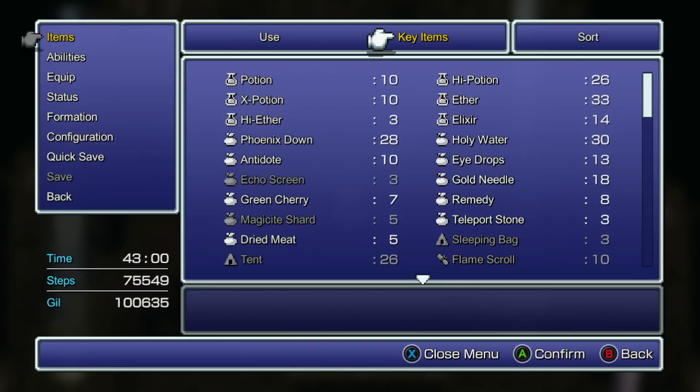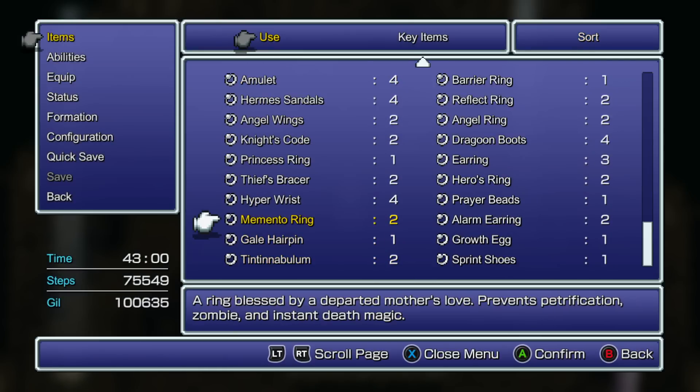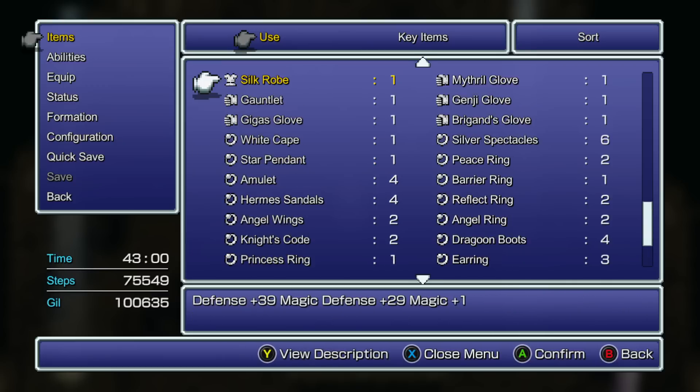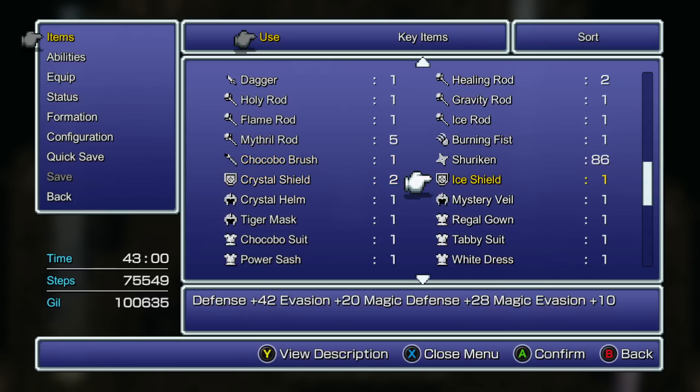Heal everybody up. Get everybody as ready as you can. You're going to want things that can nullify wind damage. The thunder shield that we found earlier works. If you have a Minerva Boostyere, that works too.